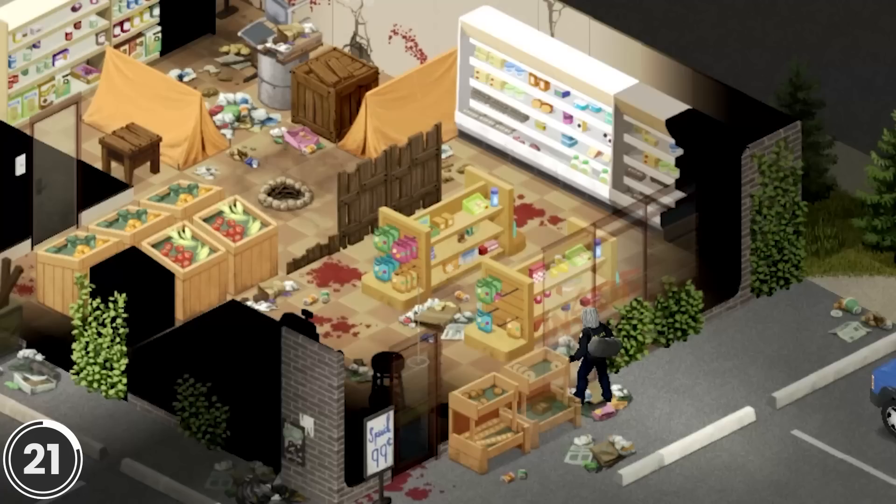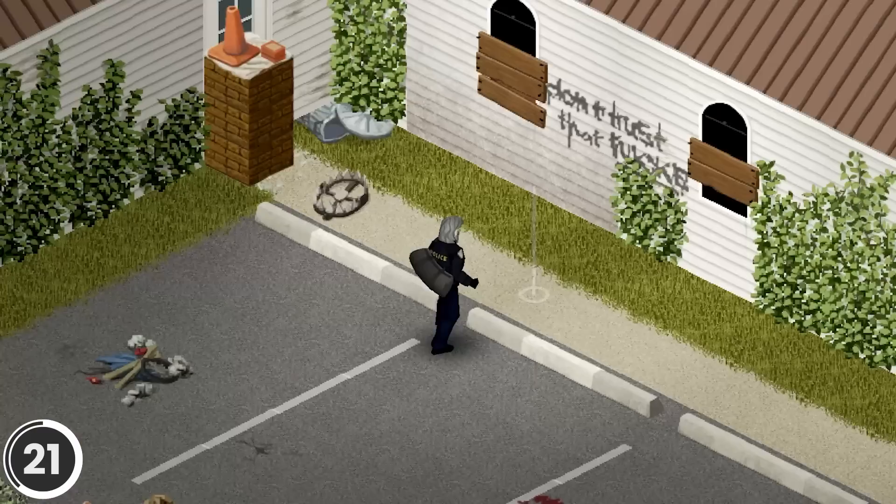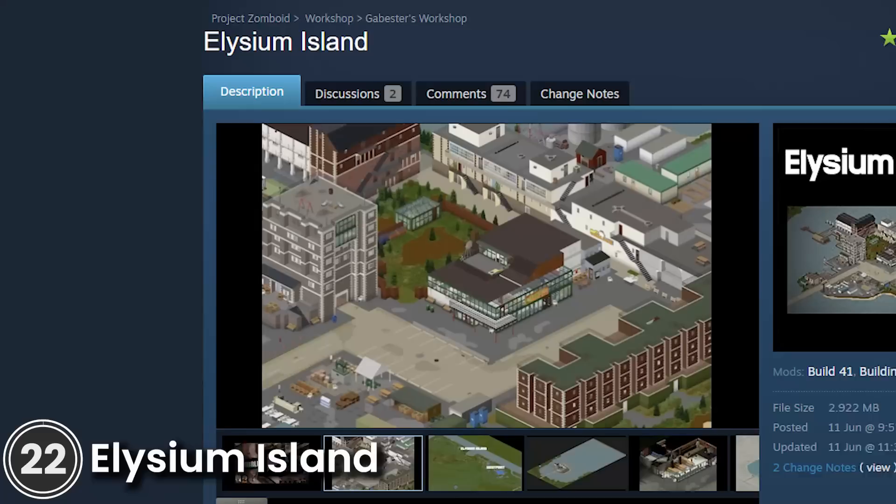Ashenwood. This mod adds a small town called Ashenwood. Most of the buildings are custom made for this map. It features residential houses, apartments, cabins, survivor hideouts, gas stations, grocery stores, and much more.